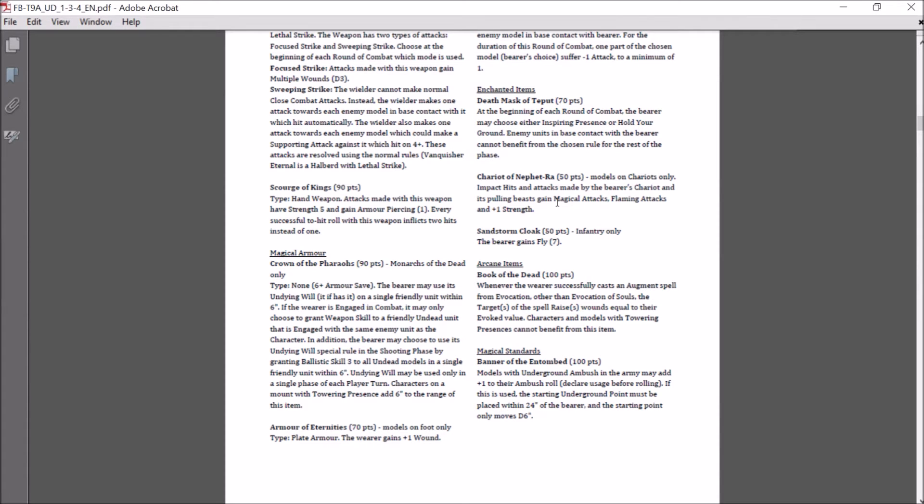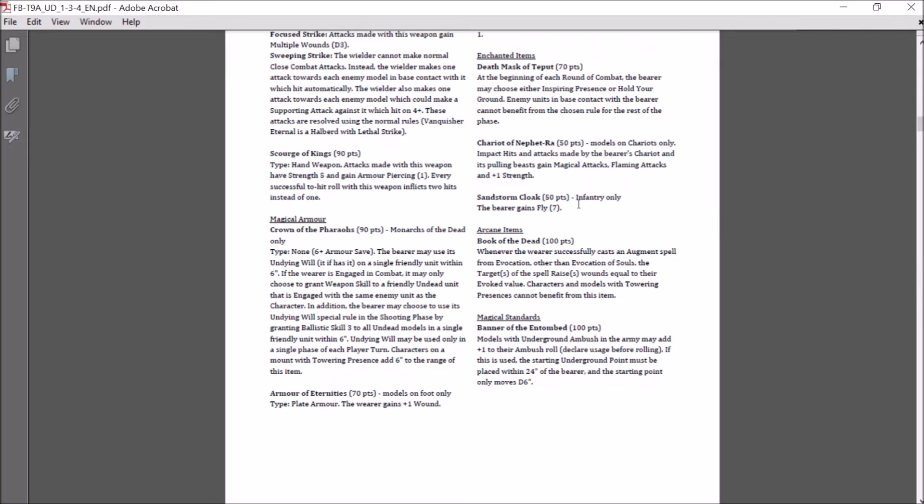Sandstorm Cloak — infantry only, 50 points, bearer gains Fly 7. It's cheap for a fly item. The trick seen with this: your character starts on one side of your army, that side marches, then the character flies 14 inches to the other side — allowing the other side to march as well. He bounces between units up to 14 inches apart each turn to extend his march bubble.